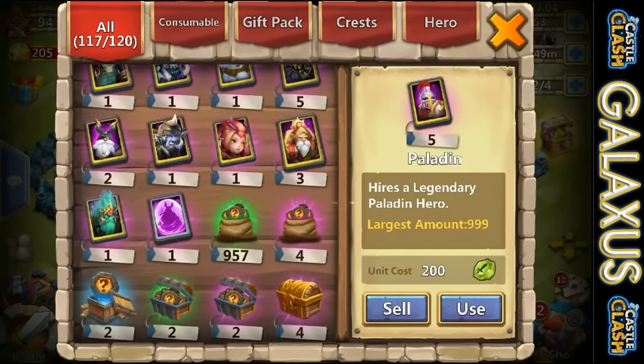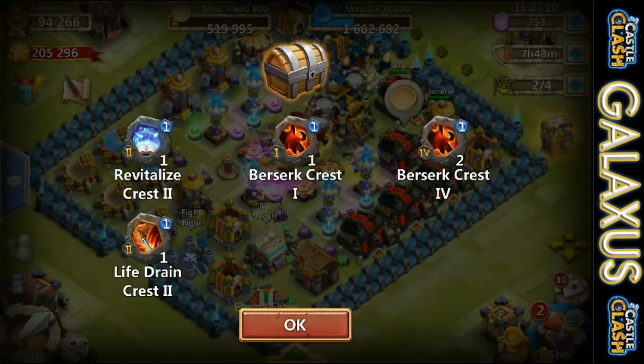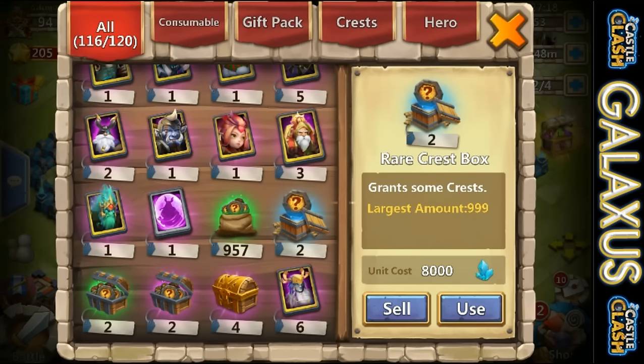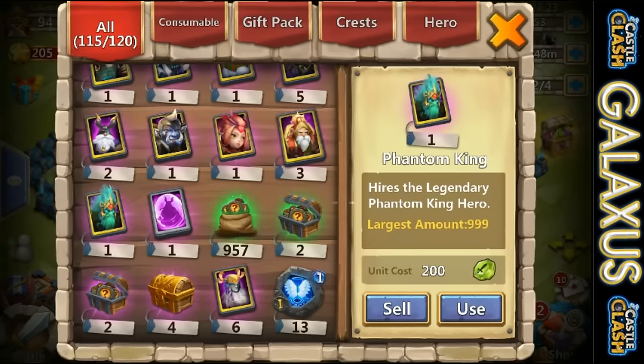With that Legendary Hero card, I was really hoping to get an Aries. Fingers crossed because I'm hoping that we got two level four Berserk. Actually, Berserk four - level one Berserk four Crest out of that one bag. That was pretty cool. And we got a couple level two rare Crests out of that.